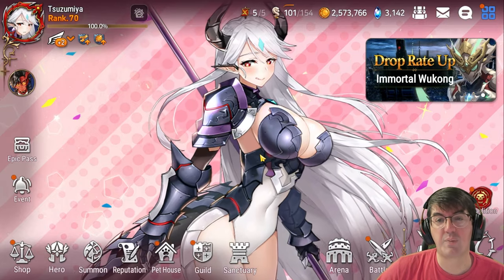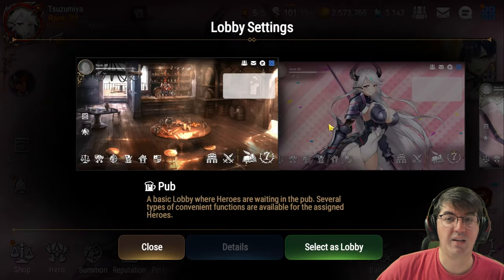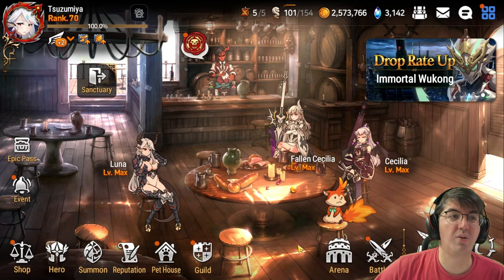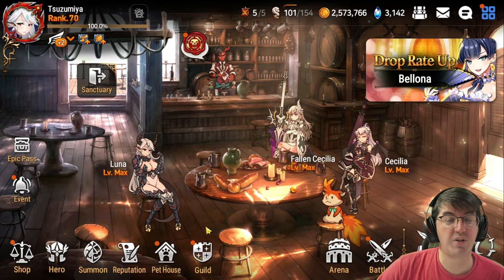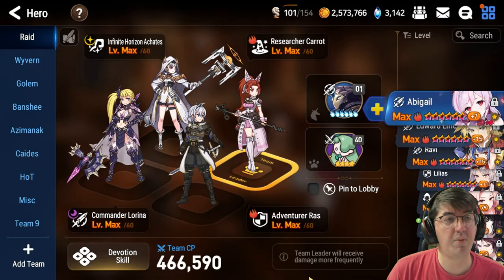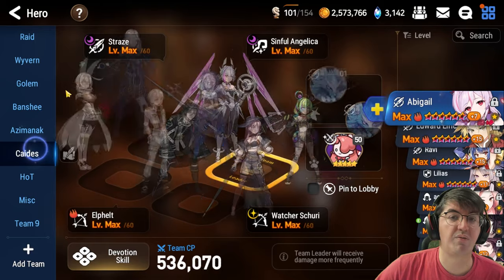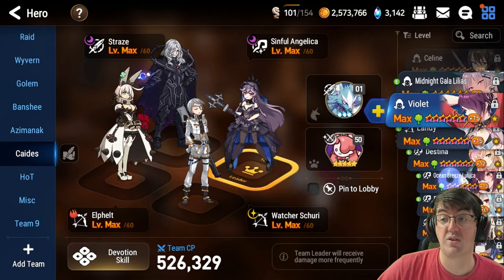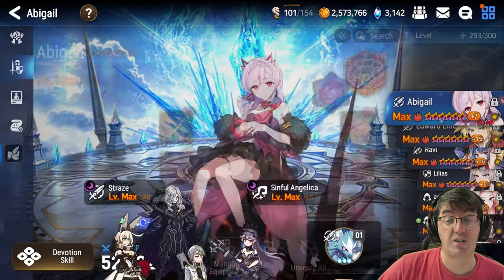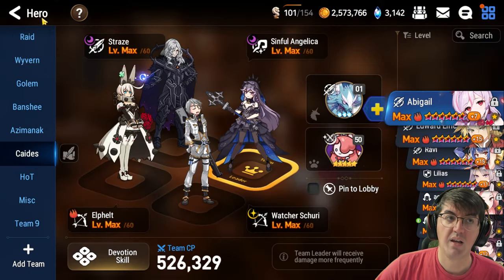The first thing I want to talk about is a faster way to navigate through your teams and heroes. My lobby screen is my girl Luna - I'm eagerly awaiting Newman Luna. But if you're on the base lobby, there's a faster way to access your team. Previously you'd go to the bottom left of the hero and hit team, but if you're in the tavern lobby, just click the table that everyone is sitting around and it immediately brings up your team screen. From this screen you can also quickly jump to the hero menu by clicking any of the characters on the side - for example, Abigail at the top.